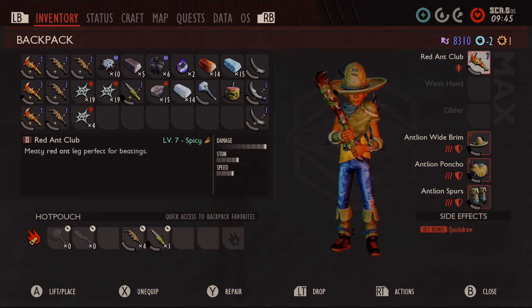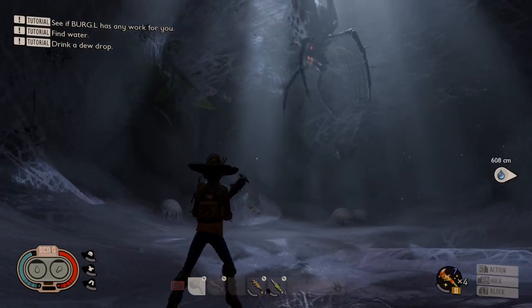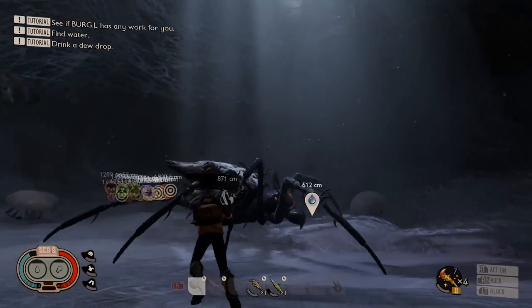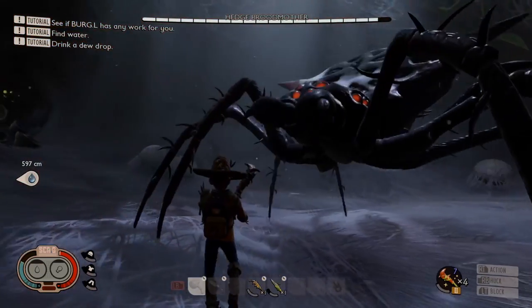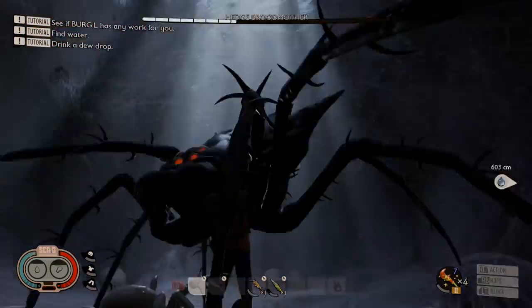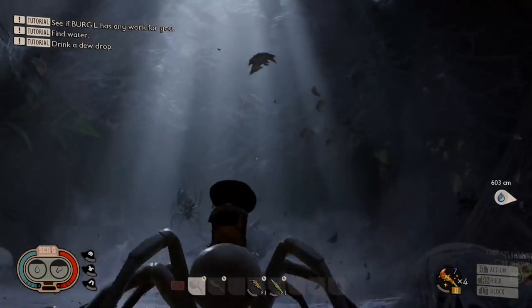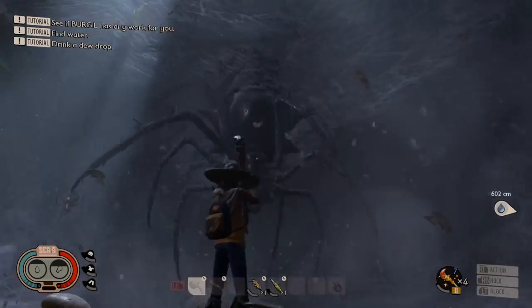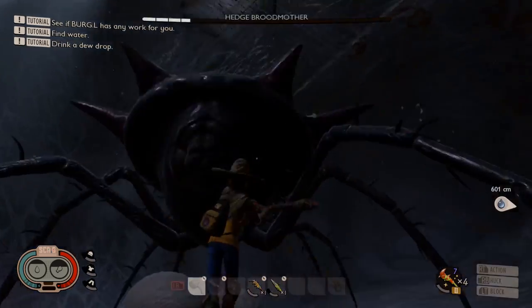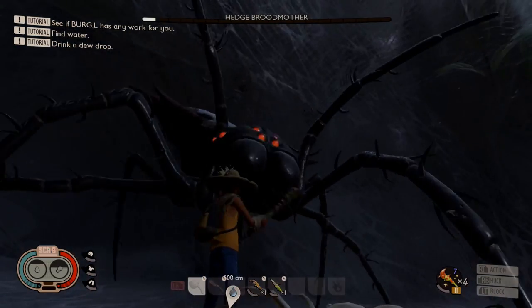I'm not here to waste your time. The best weapons for taking on the Broodmother are clubs and any weapon that does slashing damage. I've got an ant club here upgraded to level 7 with spicy on it, and that's the damage type the Broodmother hates the most — spicy. With the club, I'm nearly doing around 80% of one health segment per hit. That's not bad for a tier 2 weapon like the red ant club, even fully upgraded.